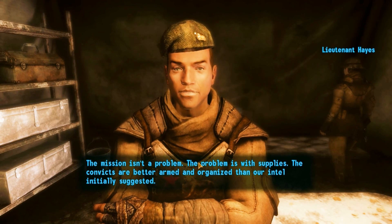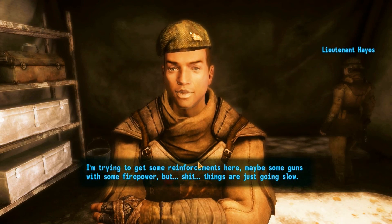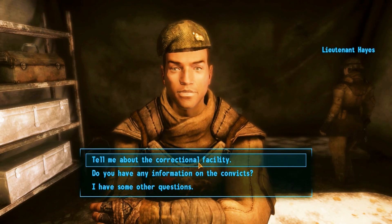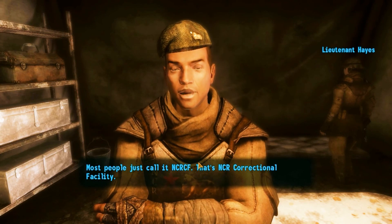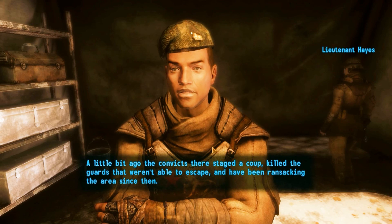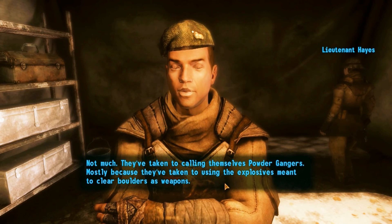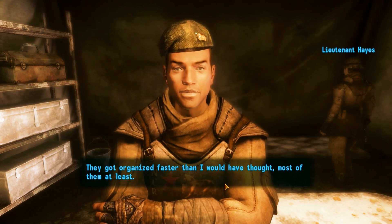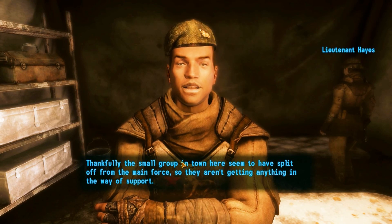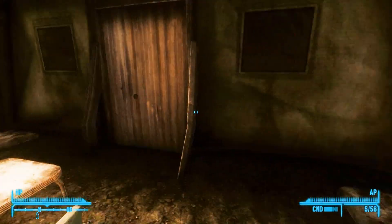What's the problem with your mission? Mission isn't a problem — the problem is with supplies. Convicts are better armed and organized than our intel initially suggested. I'm trying to get some reinforcements here, maybe some guns with some firepower, but things are just going slow. Tell me about the correctional facility. Most people just call it NCRCF — NCR Correctional Facility. A little bit ago the convicts there staged a coup, killed the guards that weren't able to escape, and have been ransacking the area. They've taken to calling themselves powder gangers, mostly because they've taken to using explosives meant to clear boulders as weapons. They got organized faster than I would have thought. The small group in town here seemed to have split off from the main force, so they aren't getting any support.